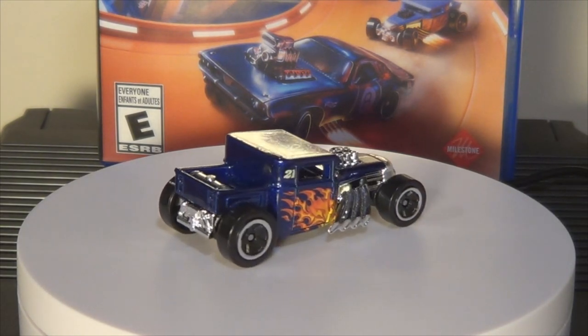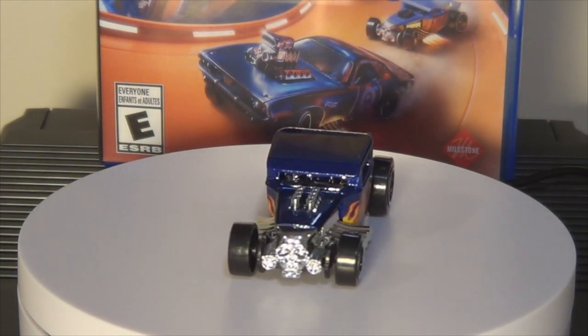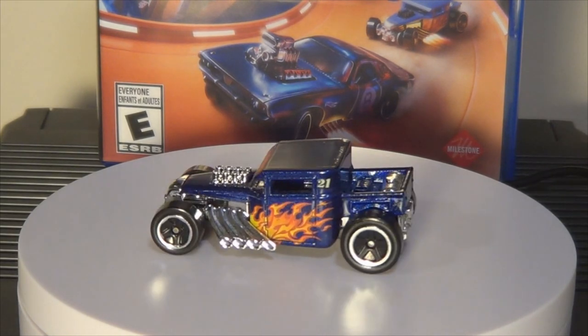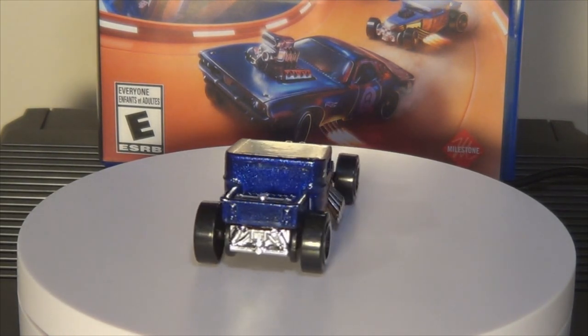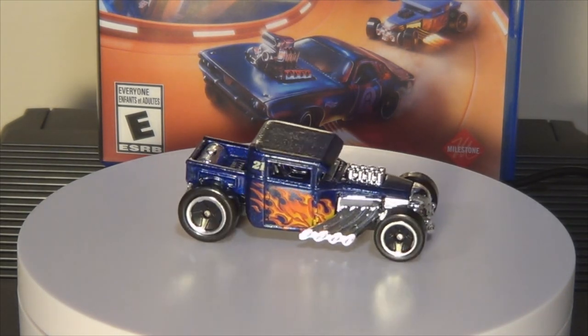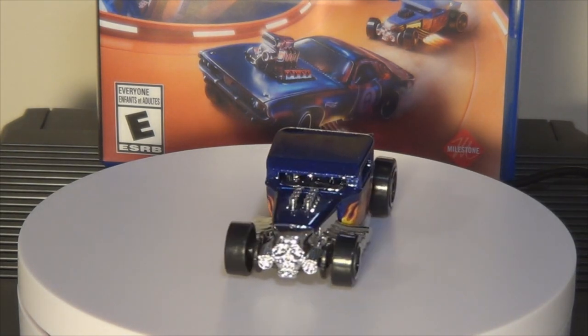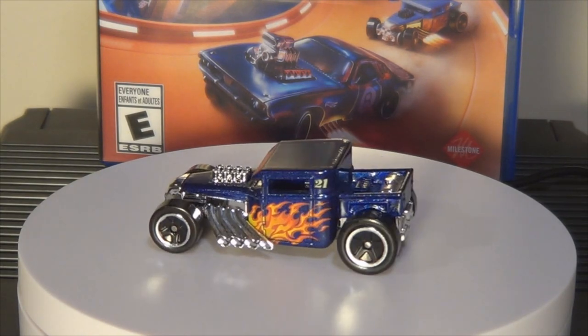The Bone Shaker you saw me with earlier has the open roof — this was the DLC car that came with the Special Edition. Closed roof Bone Shaker and open roof were both in the game, and I think the open roof is just a tad bit better on the track. Bone Shaker — classic Hot Wheels casting, came out in 2006, designed by Larry Wood. Not much more to say. It's Bone Shaker. We've all seen it — skull in the front.